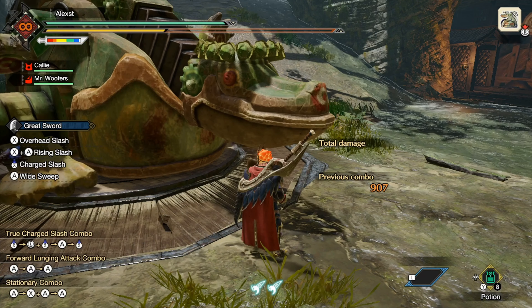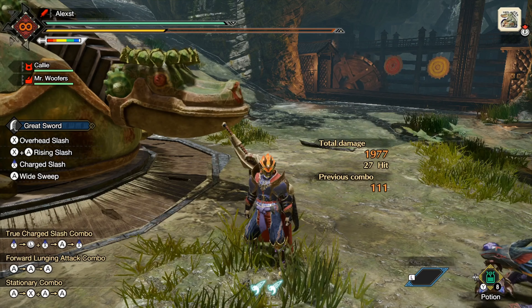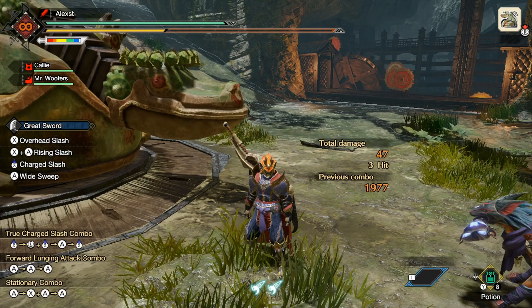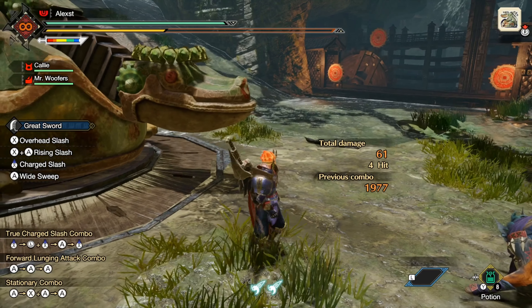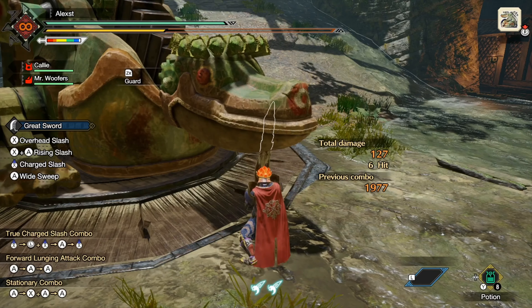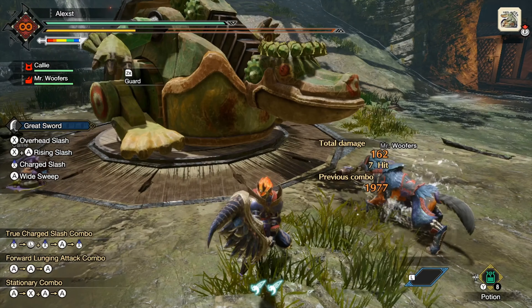So let's go ahead and show the setup. For those who played Great Sword in World, the setup's actually going to be very familiar — it's just like one extra step. For those who are unaware, in World what you'd do is you'd do this, you'd roll back, and then you'd be in the perfect space.